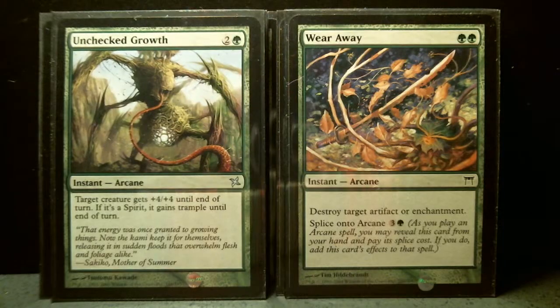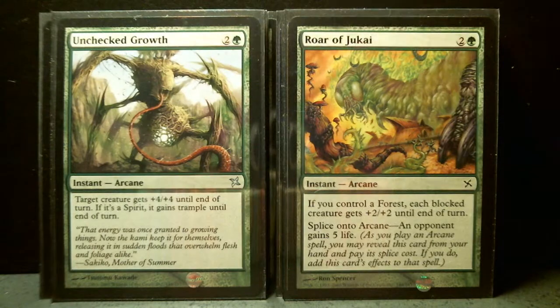Then two of Unchecked Growth and one Roar of Jukai. Unchecked Growth is a three-drop arcane instant — target creature gets plus four, plus four until end of turn. If it's a spirit, it gains trample until end of turn. That is very nice. Roar of Jukai is also arcane at the same CMC of three. If you control enough forests, each plot creature gets plus two, plus two until end of turn. Yeah, both are nice.